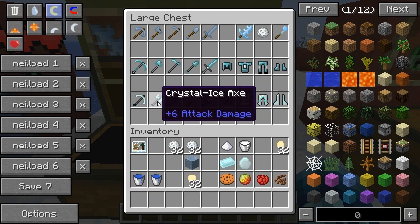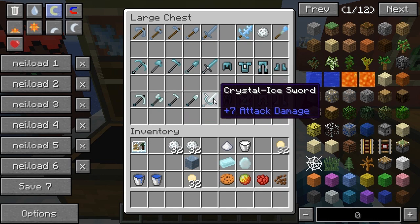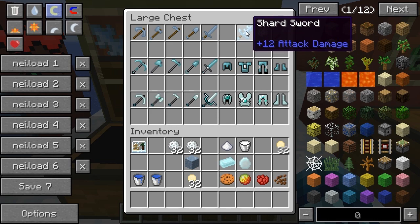The crystal set is expensive but better than diamonds. It uses iron rods and the crystal sword does seven damage. There's also another sword called the shard sword — no recipe known — but it does 12 attack damage, so if you ever find one, use it.